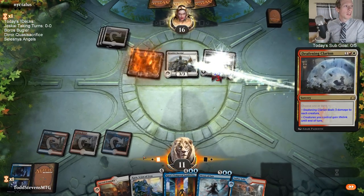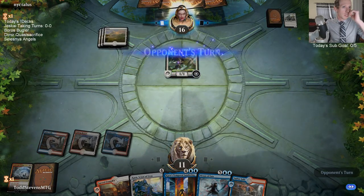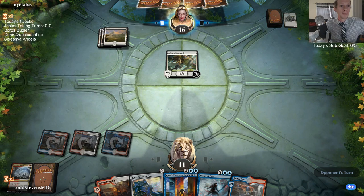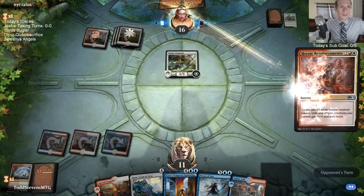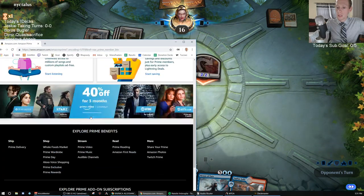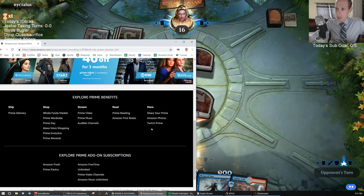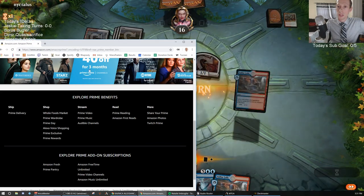For Amazon Prime, you have to link it to your Twitch account. Go to Amazon Prime, hit the Prime button, go down to the bottom and go to Twitch Prime, and link your Twitch account there.